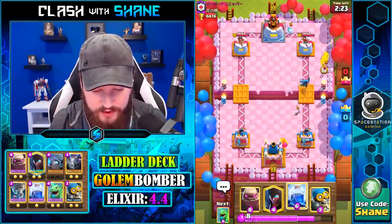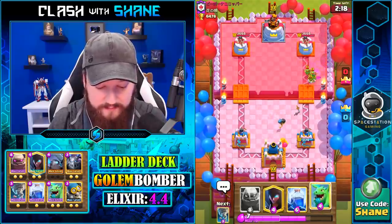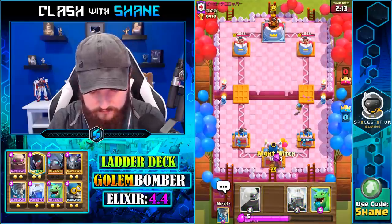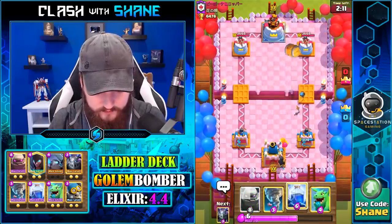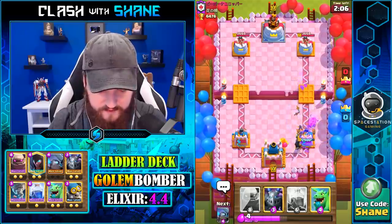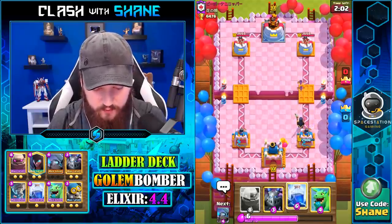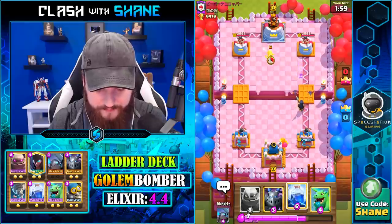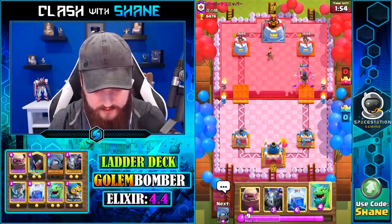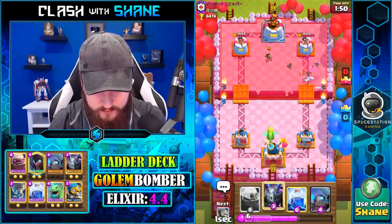Princess destroys your Night Witch. Swarm cards distract your Mini P.E.K.K.A., and you have no immediate answer for the Goblin Barrel. So this is a difficult matchup for us — they've got so much swarmy stuff. Plus Rocket can kill a big push. You can Lightning Spell their Inferno Tower, but that's about it. You've got nothing for the swarm stuff.